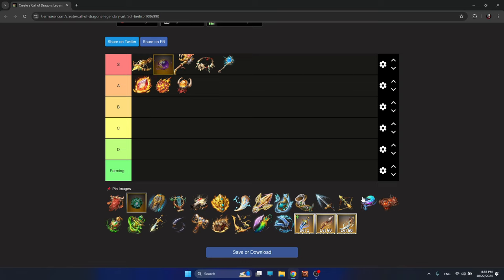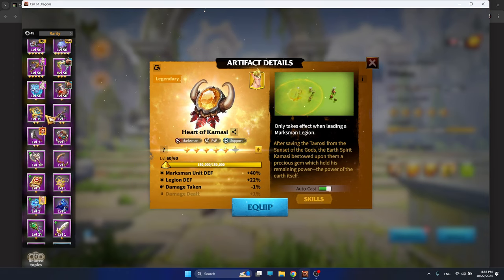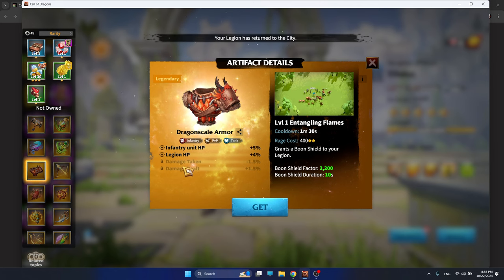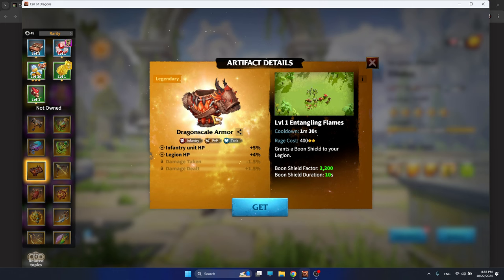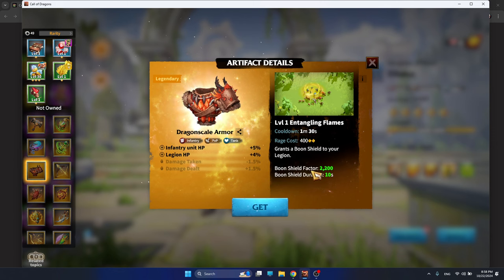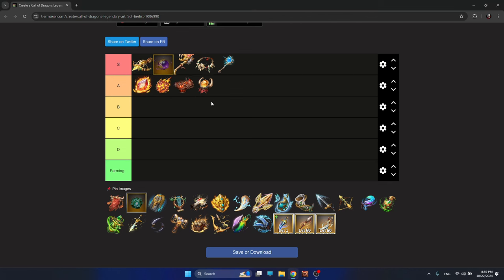The next artifact is Dragoon Scale Armor — it's been one of the best artifacts for infantry players simply because of the HP buffs. I love HP buffs; I think hit point buffs are the best bonuses in the whole game. The one bad thing about Dragoon Scale Armor — why it's not S tier — is the skill. I understand the shielding is great, but you kind of want something more impactful. That's why I'm putting Dragoon Scale Armor on A tier.